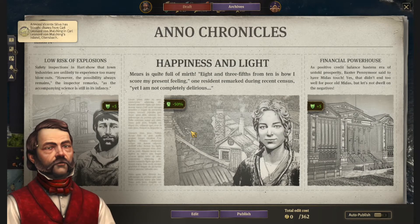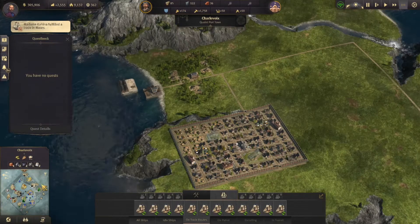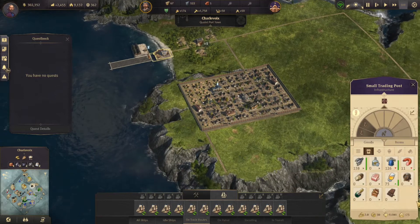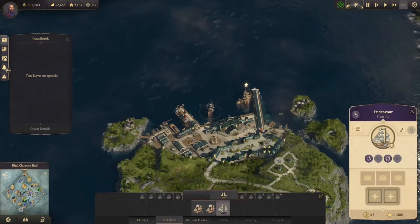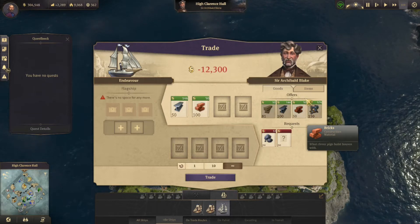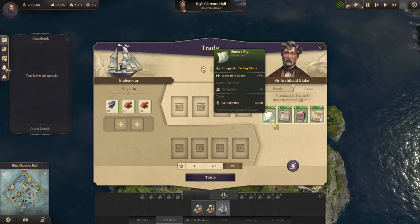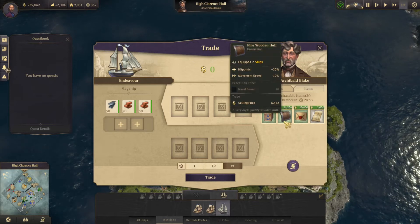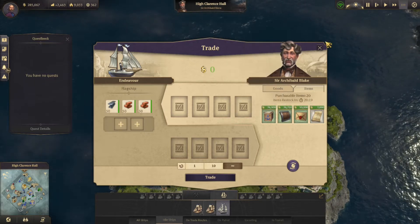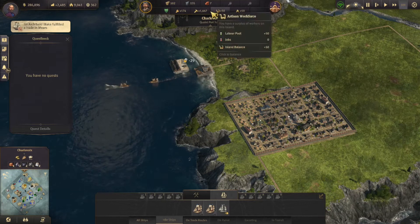The newspaper says low risk of explosion, good happiness and light, and financial powerhouse - we'll take it. Let's get that police department and church down. The flagship has arrived - let's get 50 steel and the bricks. Let's take a look and see if anything's in the shop here - we'll roll it. The bulwark makes it slower but that could actually help. Let's go ahead and send him back - that'll be the bricks that we need.